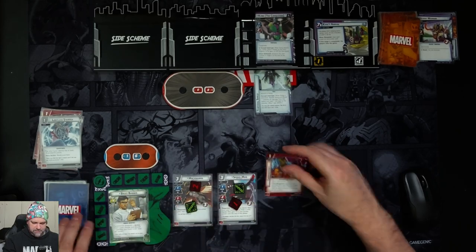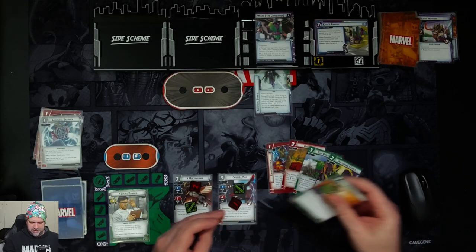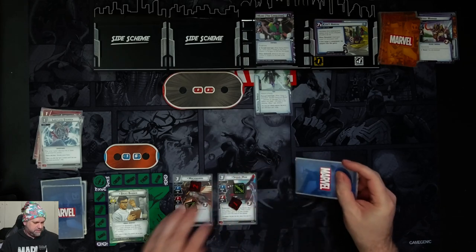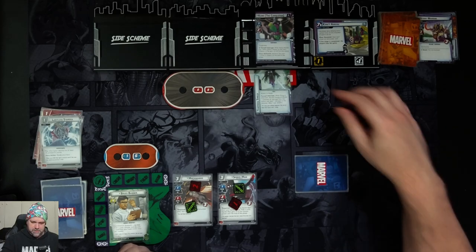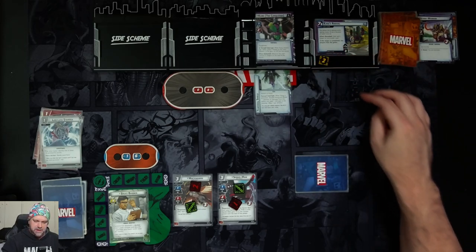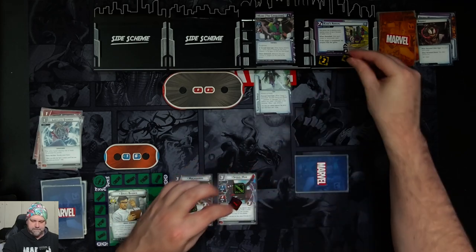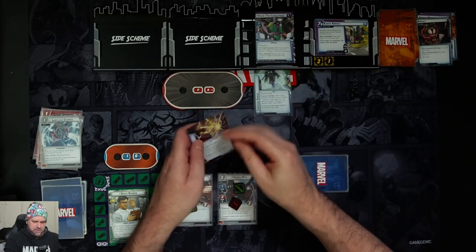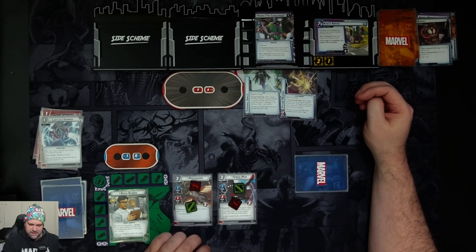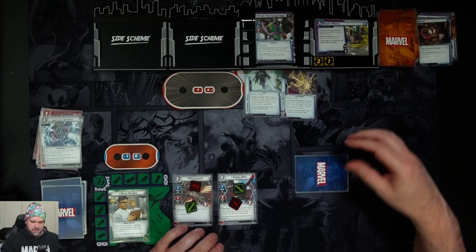Draw a hand size of five — we've got Counter-Attack, Drop Kick, Fluid Leap, Unstoppable Force, and Thunderclap. Just one threat on the main scheme. Kang's going to scheme for one. We get our encounter card: Future Weapon, attached to Kang. When Kang attacks, the attack gains Overkill — if the attack damages the hero, the hero is stunned. After this attack, discard Future Weapon. That's not great.